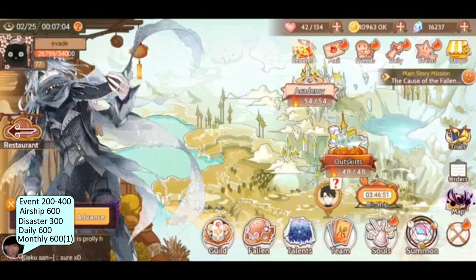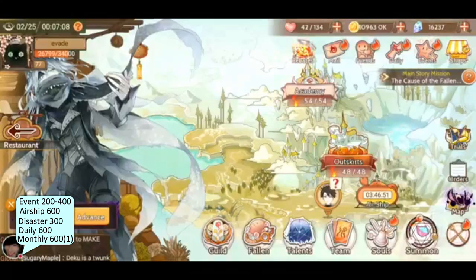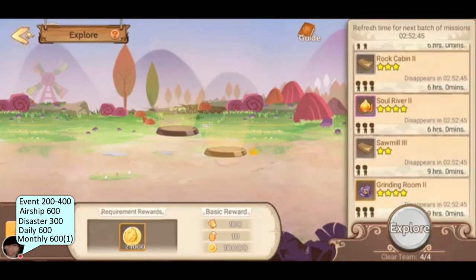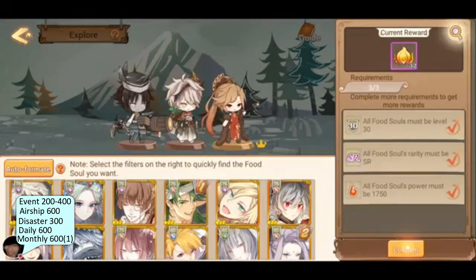You can also get occasional crystals from airship packages and sometimes from explorations, but they rarely pop up so I'm not going to count them here.